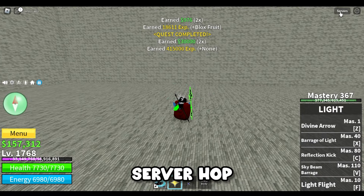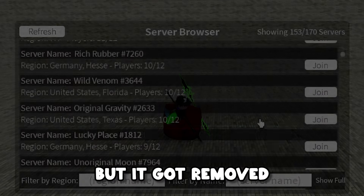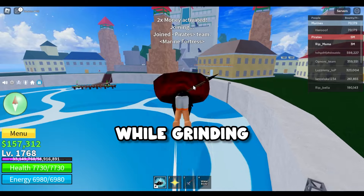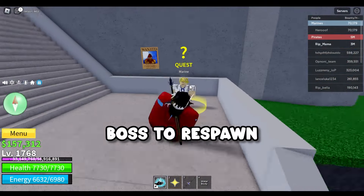Next up, there used to be the server hop feature in Blox Fruits which allowed you to change servers from within the game, but it got removed for unknown reasons — though now they've added it back. It was very useful while grinding bosses, as you could server hop to find servers with the same boss instead of having to wait for the boss to respawn.